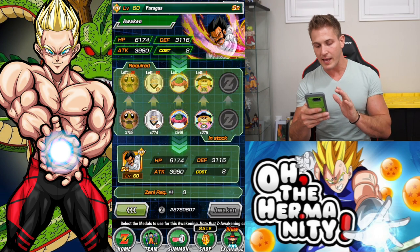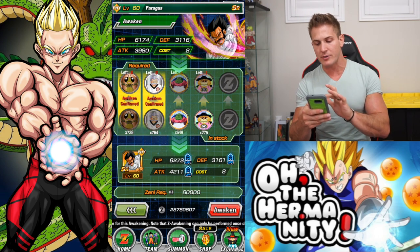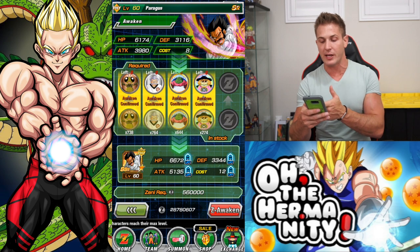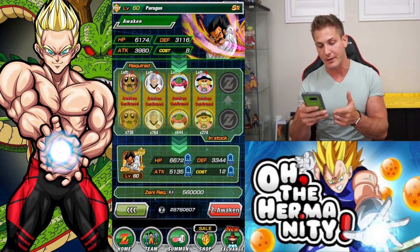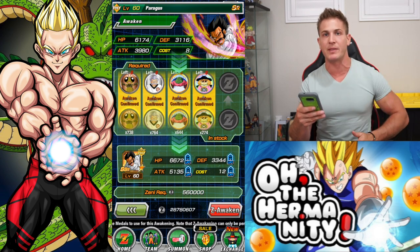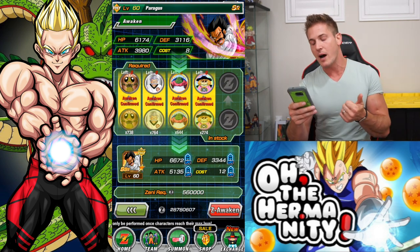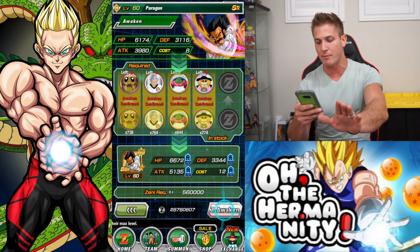Then you go to Awaken, and it's going to cost you 20 Gregory medals, 10 Mutato medals, 5 Grand Elder Guru medals, and 1 East Kai medal. This is actually really good for me because I have a lot of Grand Elder Guru medals and East Kai medals. The Gregory ones I tend to buy in the store — you can buy them every single day, they reset daily, and you get like five at a time of Gregory Bubbles and Dr. Gero's. Keep that in mind if you haven't been checking the Baba Shop.